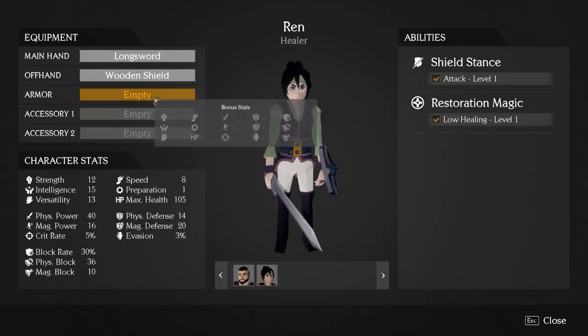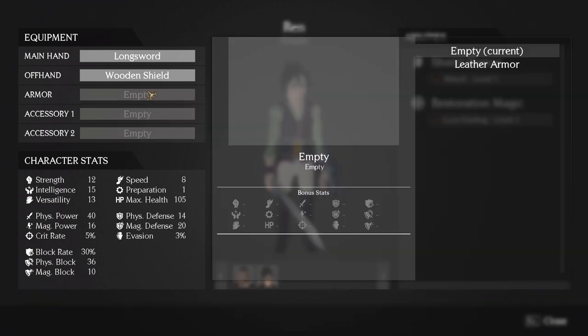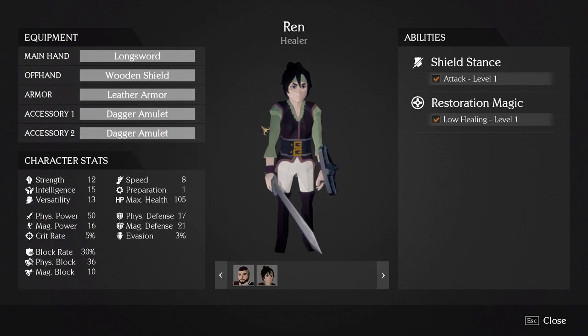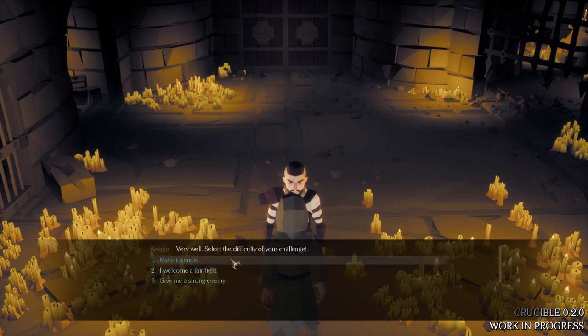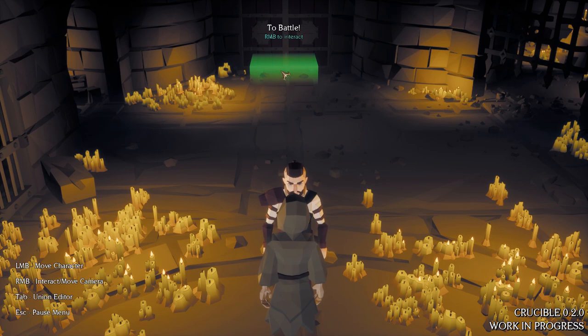Now I can equip Ren — put her in some leather armor. It doesn't visually render much right now, but that might change in the future. Adding a dagger amulet increases her physical power from 45 to 50, so two of them increases it by 10 total, which is quite good. She's a single-handed combatant but quite capable. Let's talk to the Keeper and tell him we want to fight in the Crucible. I suggest starting on 'make it simple' when first starting. He says 'so be it, the battle awaits.'